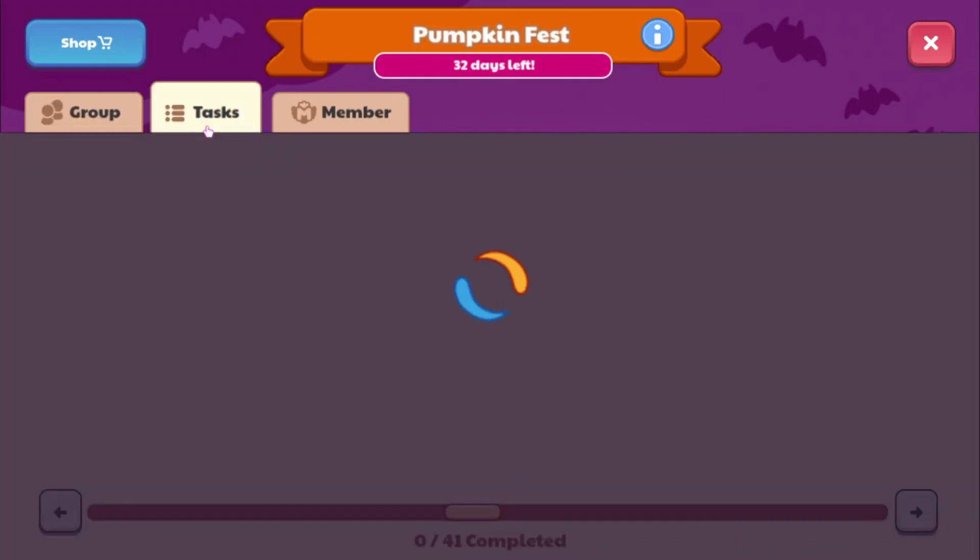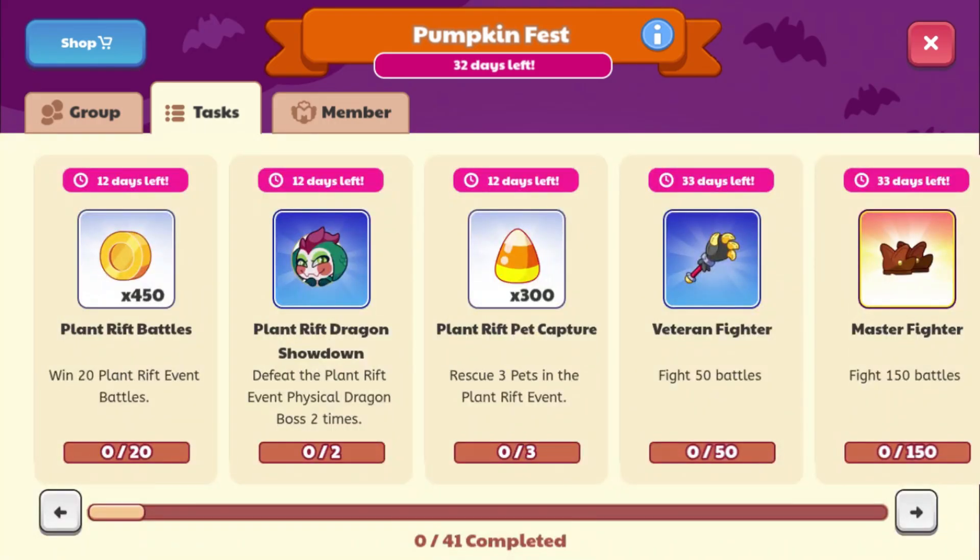The tasks that we have - I wonder if these are going to actually give any rewards. We can go ahead and look. Yeah, these will give rewards. We have one that will give 450 gold, one that will give Viper Cuffs, and 300 Candy Corn.